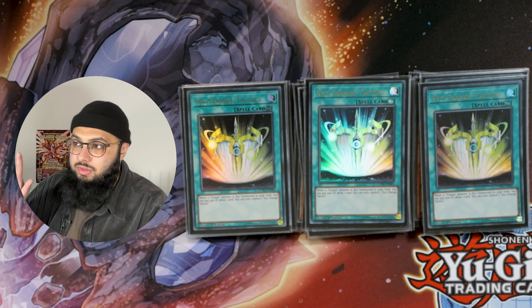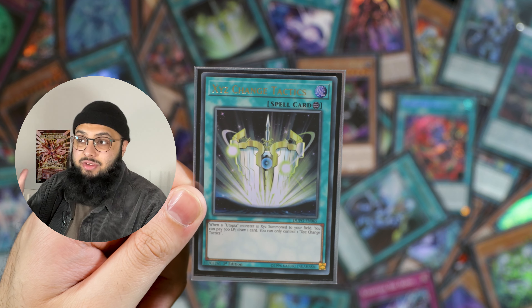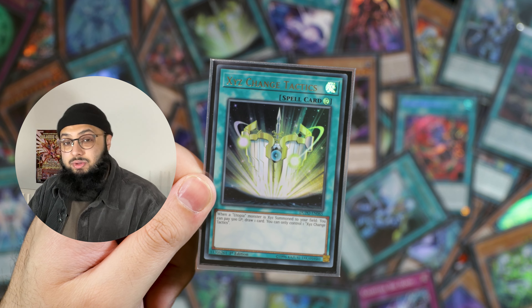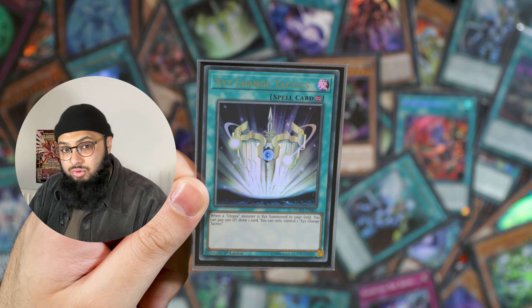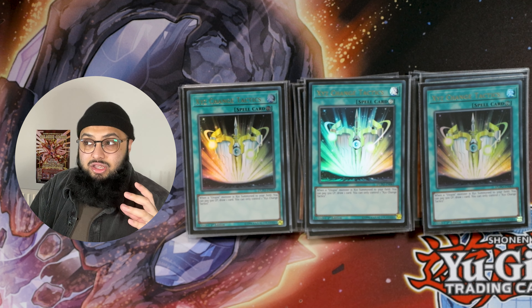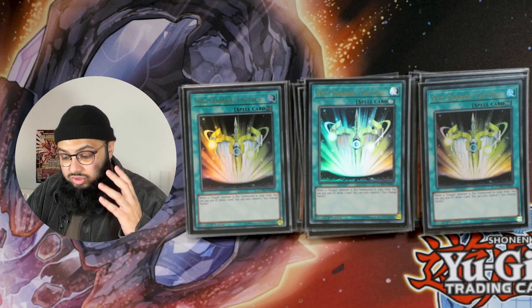Utopia Double is kind of useless on its own, but this is one of my favorite cards in modern Yu-Gi-Oh because you can draw five, six, sometimes seven or eight cards — every time you summon a Utopia monster you pay 500 life points and draw a card, almost once per turn, so you get to draw into your whole deck. For example, if you have a Kashtira Unicorn on board that got imper'd, you do your Utopia combo and suddenly draw into Theosis, and from there you summon Shangri-La and Arise Heart.